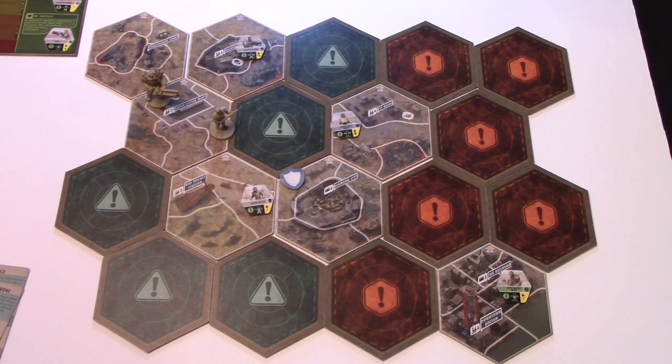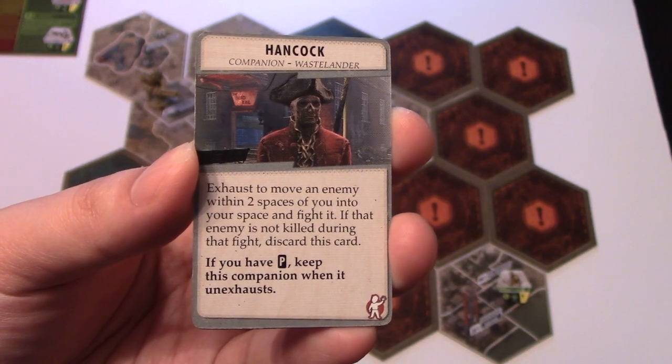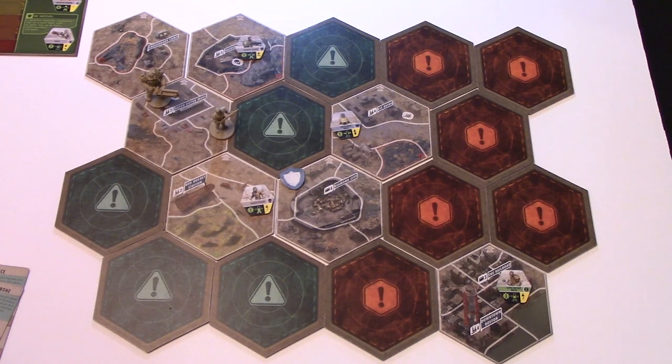Basically Hancock is aggroing enemies. In a case where you're racing to fight a certain enemy and can't reach it in time, you exhaust a companion or item — turning it sideways — to use their ability, and it doesn't count as an action. When you rest, you un-exhaust cards — like untapping in Magic. But Fallout has a special mechanic: if you don't have certain skills, when you camp you don't get that card back. If you don't have perception, you lose the companion.